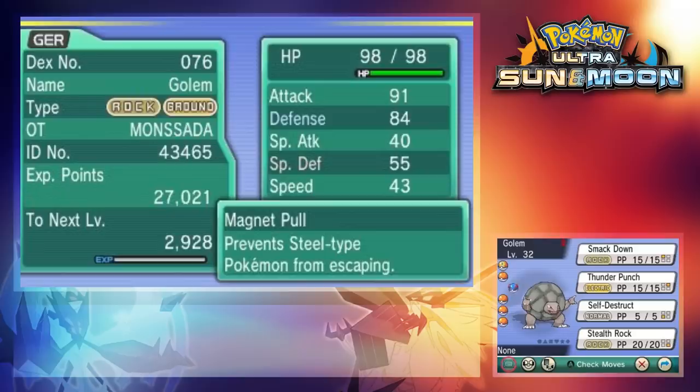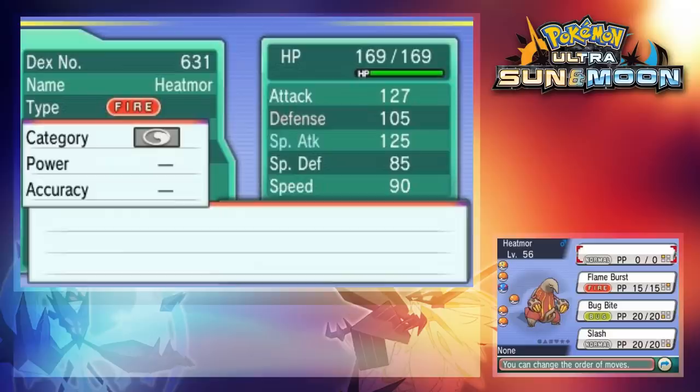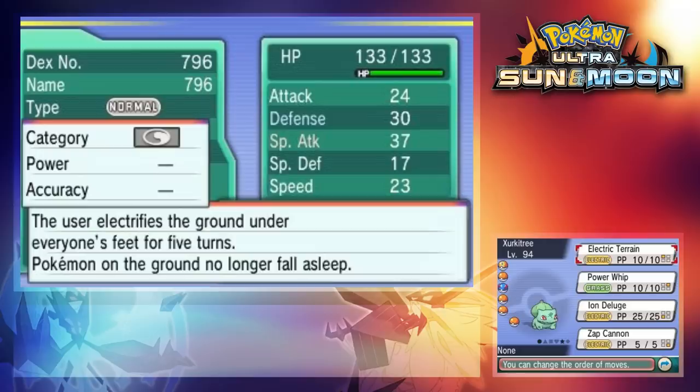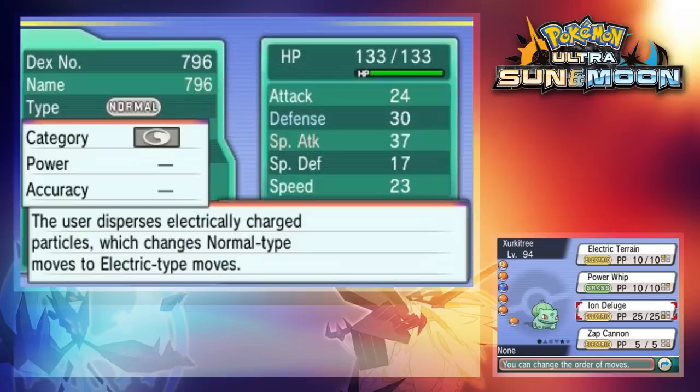Looking at Heatmore, everything looks pretty normal except for the fact that its exclusive move is now replaced with a blank 0 PP slot — it doesn't have any information either. When we look at Zygarde, it has the same thing, but funny enough, Thousand Arrows and Waves still show up in the game, even though they weren't actually available in the game at all. And Xurkitree is now also a Bulbasaur, with what I believe is Meloetta's cry, and for some reason it's now level 94 instead of 88. Unfortunately, it looks like the Beast Ball just turned into a regular Pokéball, but there's only one real way to find out — let's check it out in battle.